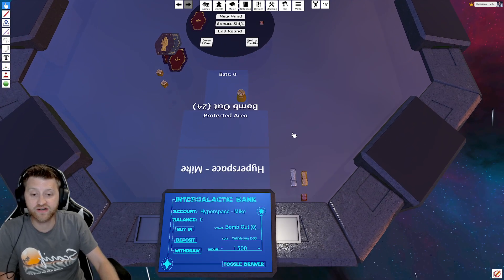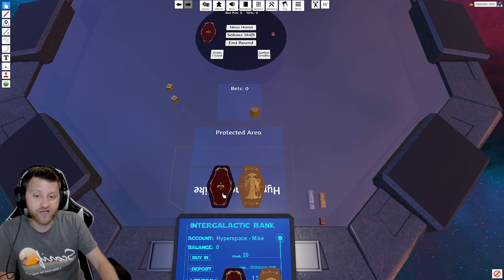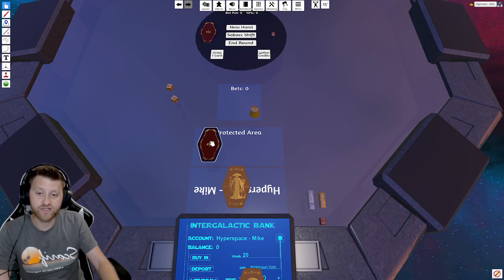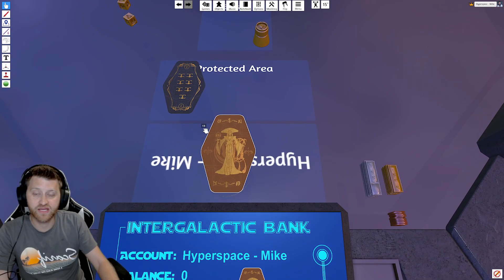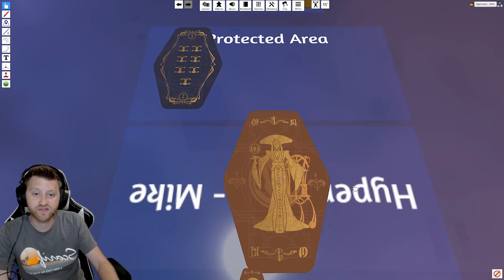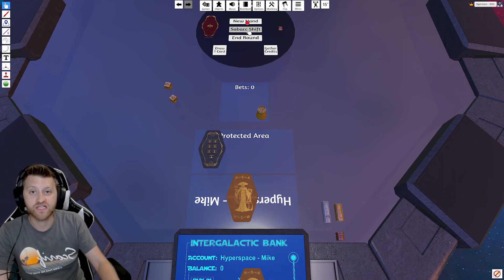The last thing is the protected area. Let's do a new hand. If you try and grab a card it will be flipped over. But if you want to drag it into the protected area, you need to flip it right side up — press F. You'll notice it still correctly counts your hand. Anything face-down is hidden from your opponents, and anything face-up in the protected area is shown to your opponents. And if you click Sabacc Shift, you'll see it's protected.